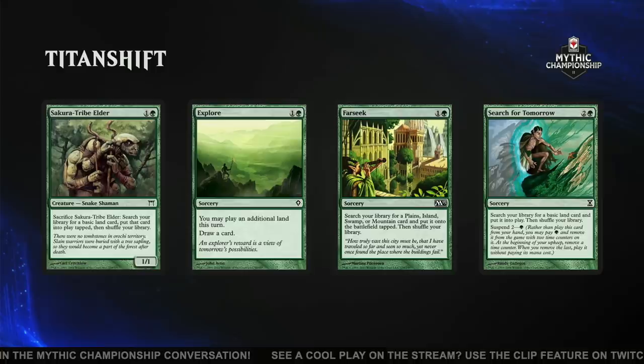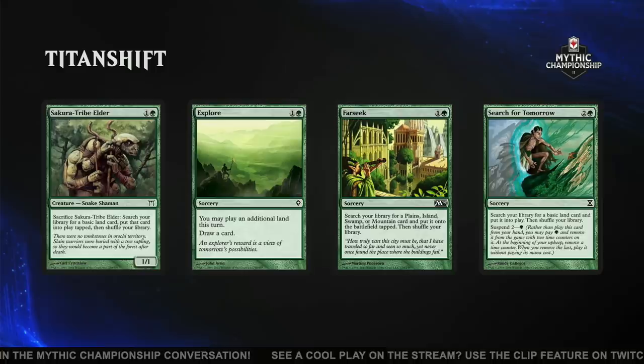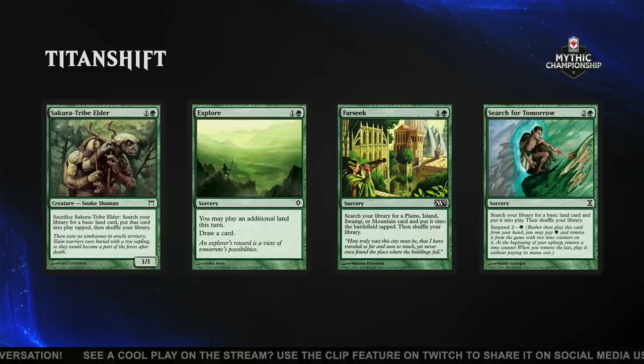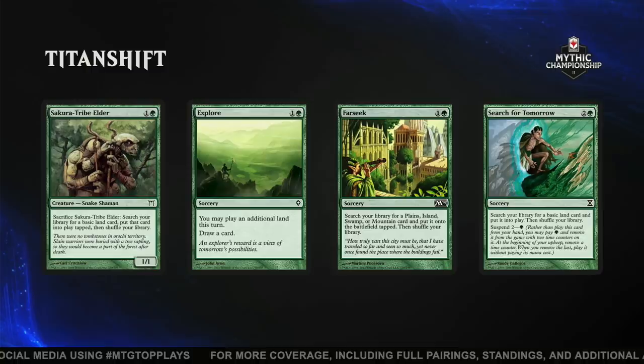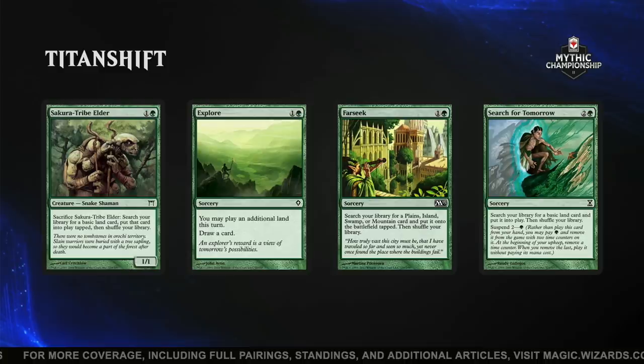Rich Hagen and Frank Karsten here with another mini deck tech. This time it is Titan Shift. Is it mono-green, Frank? Well, you might think that, but these cards quite often search for mountains actually. So Titan Shift runs a whole lot of cards — could be around 45 even, give or take — that are either lands or cards that put lands into play. When you're playing the deck, it can almost feel like every single card you draw is a mountain.